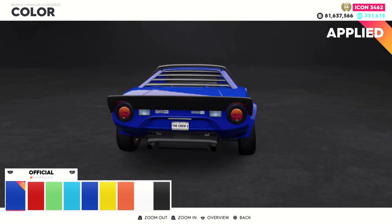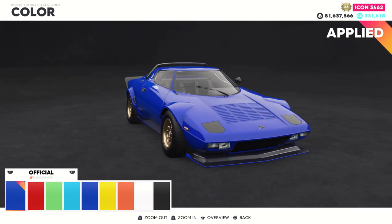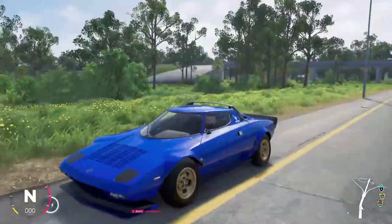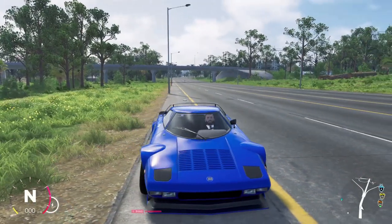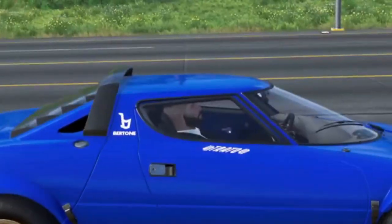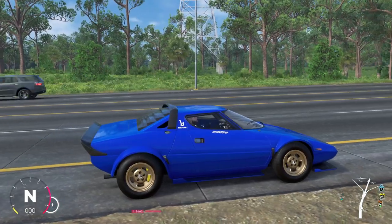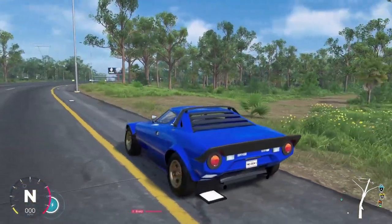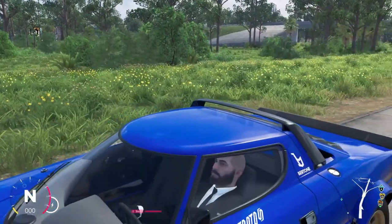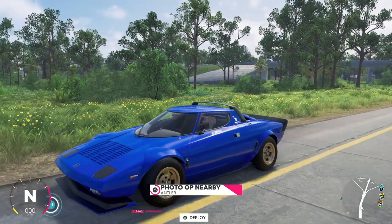Let's go do a top speed test on this vehicle and then jump into a race to check out its overall performance. For the outside view of the Lancia, I headed over to the highway in Miami. From the outside view into the interior, my character looks very odd in the seat, but the overall look of this car is really interesting to me. I've always been a big fan of Lancia — and this thing sounds pretty awesome.